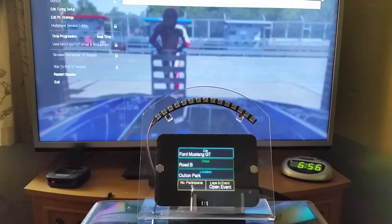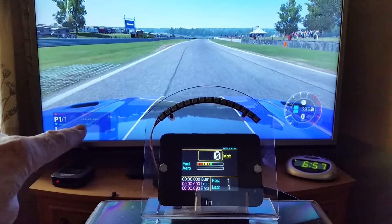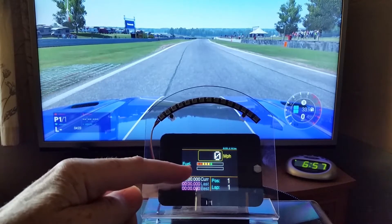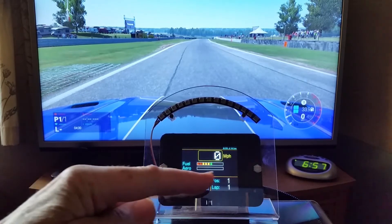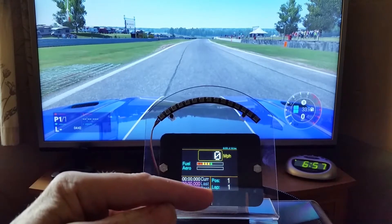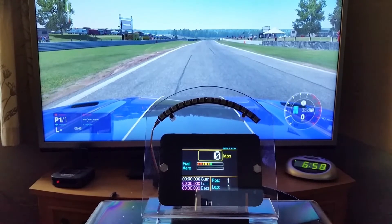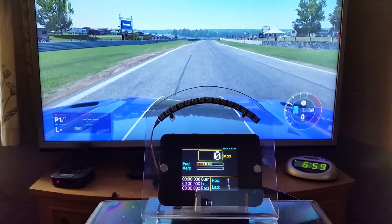If you're qualifying or practicing where there are no set number of laps, it says 'open event.' Coming out of the pits, the timer on the screen isn't running — it's all dashes. We've also got aero damage which goes up as you damage the car, current last and best lap times, and position and lap. The new shift light is mounted above the display so you can see the TV through it — a floating ghostly shift light with more LEDs.